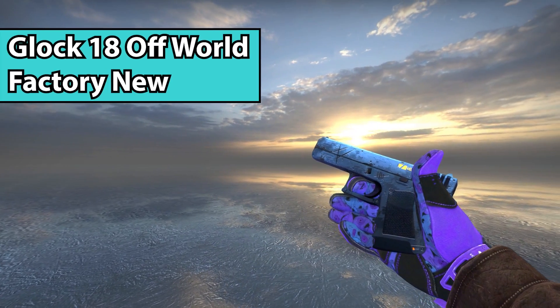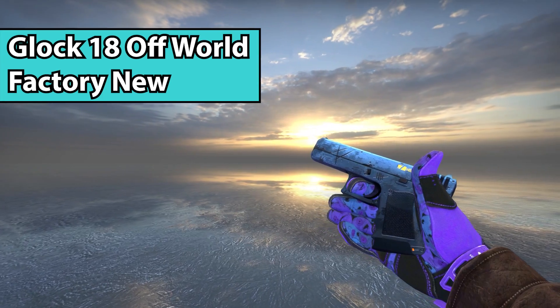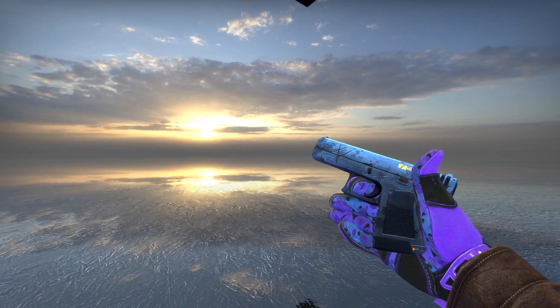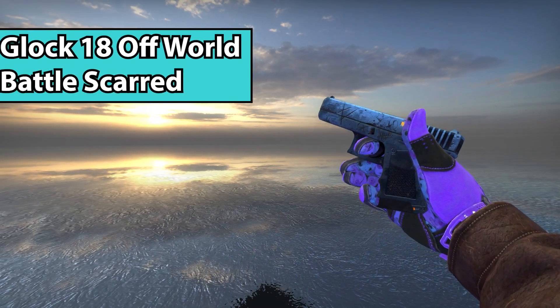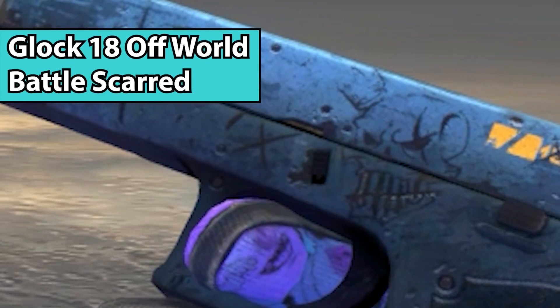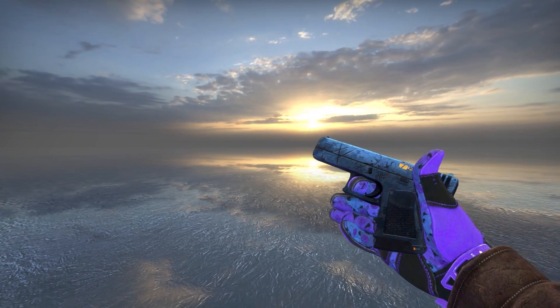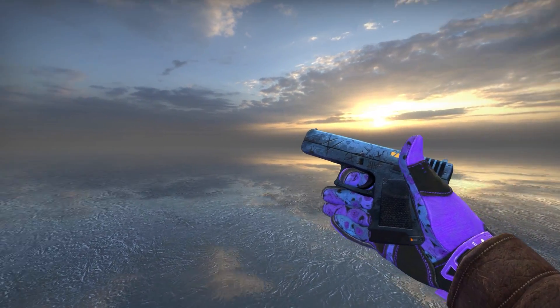Next up, we have the Off World skin, which is incredibly well known to look amazing Battle Scarred. Normally it has some cool Easter eggs and stuff, but when you get it in Battle Scarred, you get some more scratches and also a skull pops up where the number five was previously. I really like skins that look different just because they're Battle Scarred.